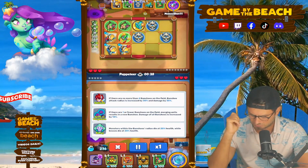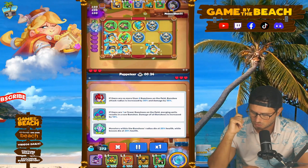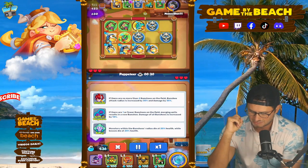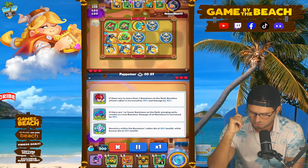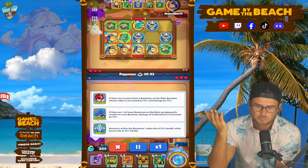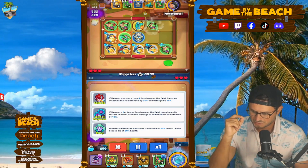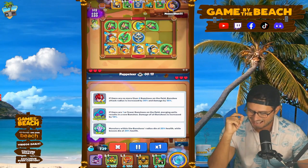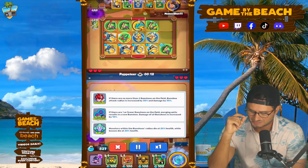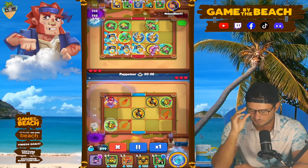The second talent is Spirit of Vengeance: if there are one or fewer Banshees on the field, merging units results in a new Banshee, and damage of all Banshees is increased by 10%. And then the last one, Decay — level 13 Banshee's obviously pretty good. Monsters within the Banshee's radius die at 25% health, while bosses die at 20% health. So that's kind of like an Executioner type deal, really cool.